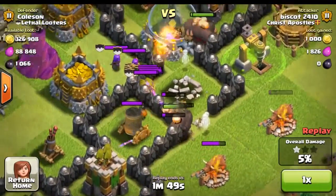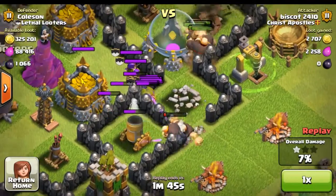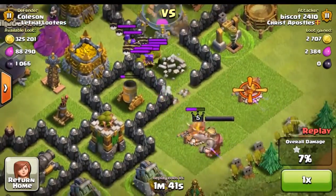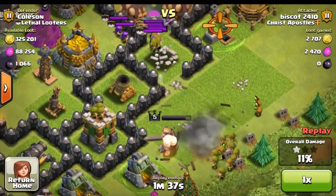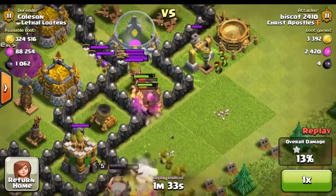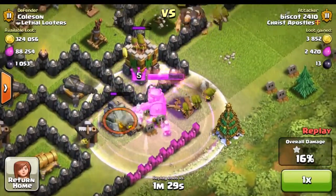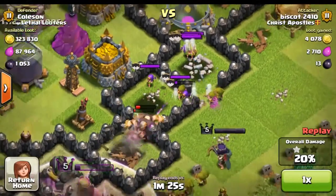Clan troops — I had a lot of archers this time for some reason, but that's okay. They're just pounding away at those Giants and pretty soon they're about to be all gone. So he's freaking out a little bit, dropping some of his troops — drops his Barbarian King, some archers and goblins — trying to get some of this loot. But there was really no loot at all in my collectors at this moment, and as you can see, all of his Giants are gone.